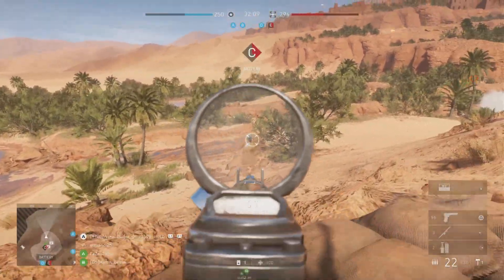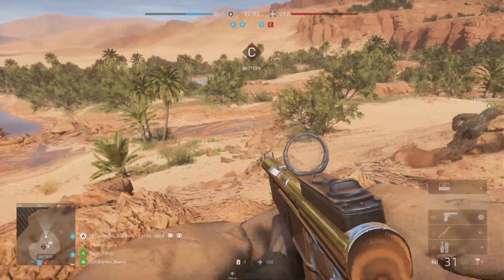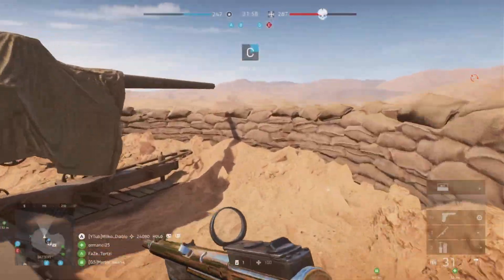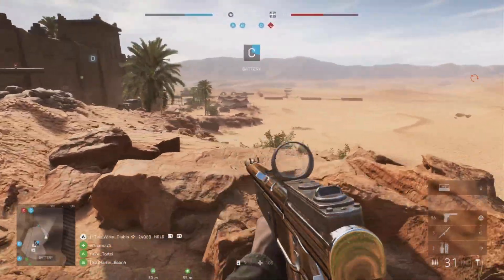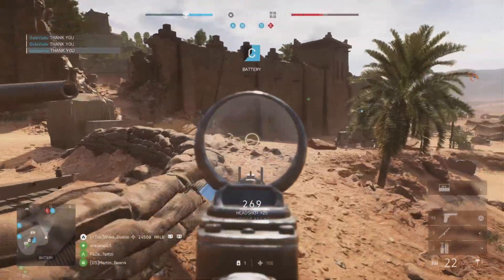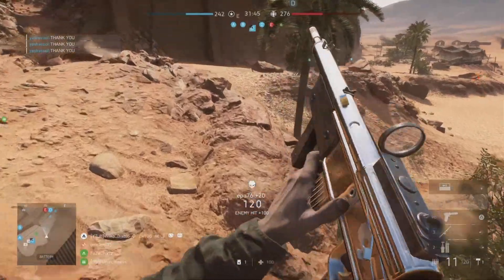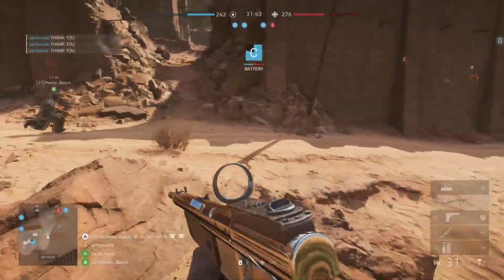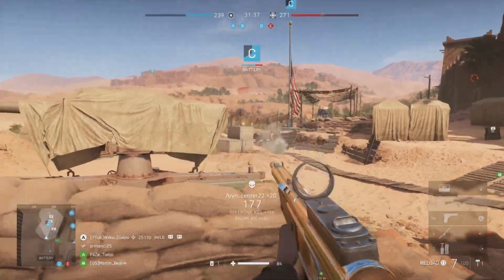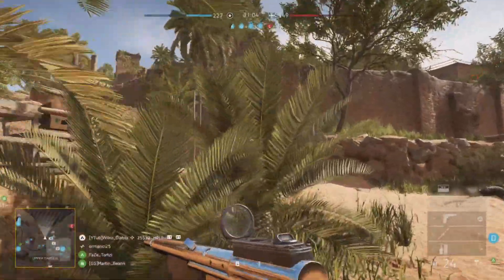This is another example of me pushing C flag as we're capturing it, because it spawns enemies down there. Remember how spawns work: sometimes it's quicker to spawn on another flag than the one you want if it's being captured by enemies, since the system might spawn you three flags away. Once you understand that, you can understand where you'll spawn to be closer to combat and waste less time — and also where enemies will spawn so you can get more kills.